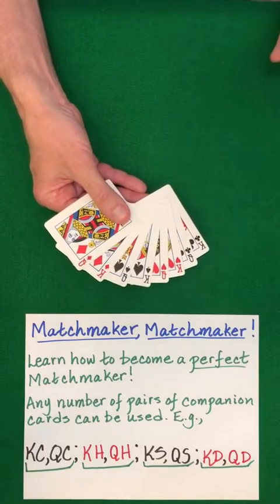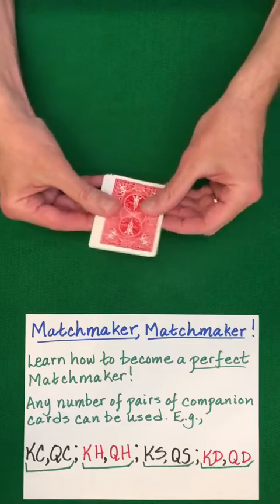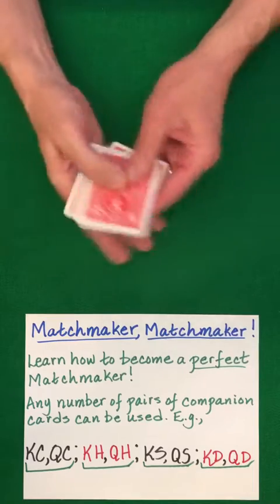Become a perfect matchmaker with only half the effort. Perform half of an under, down, under, down, under, down, under, down with random stacking.